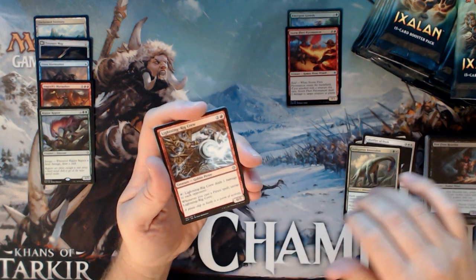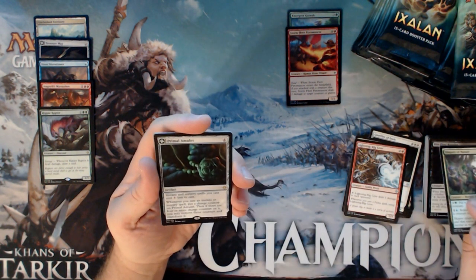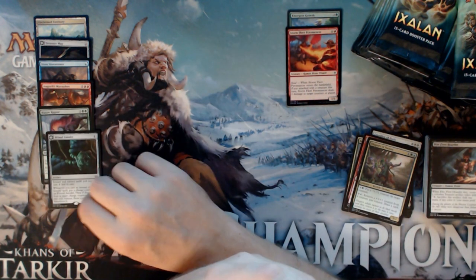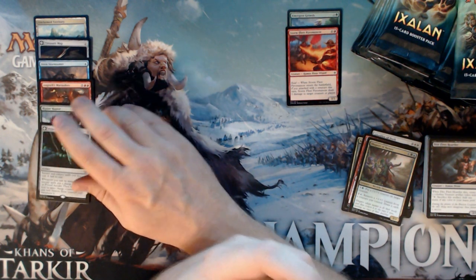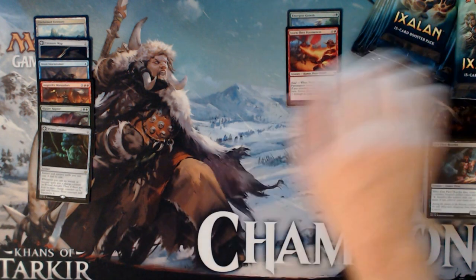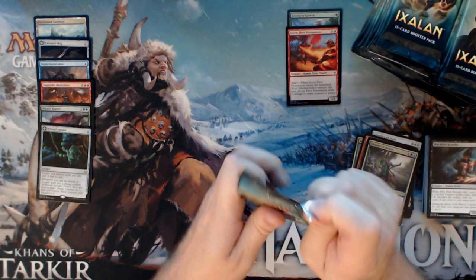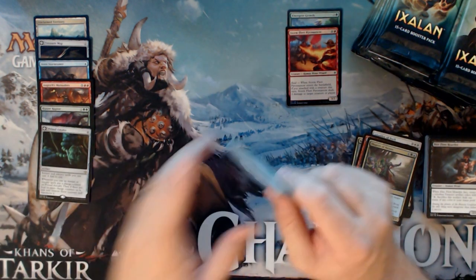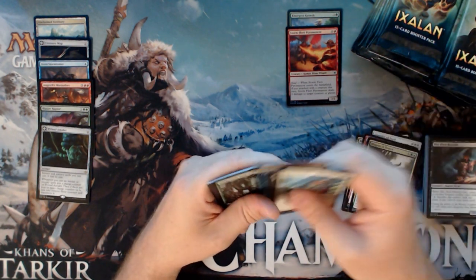Belligerent Bronidon, Lightning Rig Crew, Shapers of Nature, and a Primal Amulet. There are so many ways to trigger that enrage — there's got to be 20 cards in Standard that let you trigger it without any real downside. You can even shock him if you're playing green-red to get the draw trigger for just 1 mana.